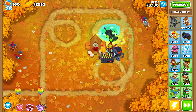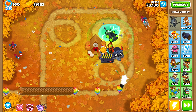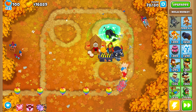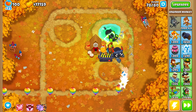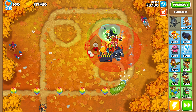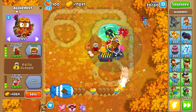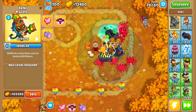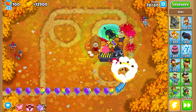You can see the master bomber applying the bomb as the MOAB-class balloons enter the screen. The game is lagging a little bit sometimes — it may be because of the master bomber. Also, I could get an Alchemist to buff these towers, though I don't know if the Alchemist buff makes the damage over time from Zilli any stronger.